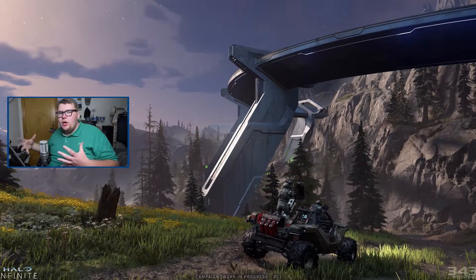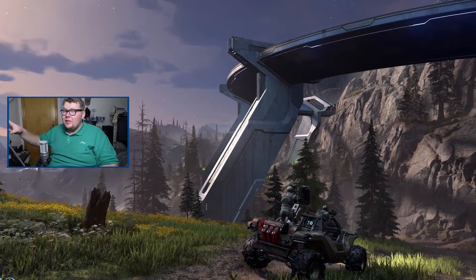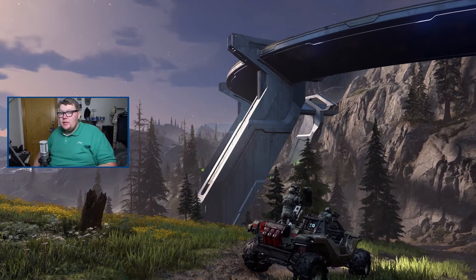We also see another screenshot of the warthog in the marshlands — the grass, the rocks, the metallic structures — and the draw distance is incredible. One thing to bear in mind is that this is on PC, so don't take it for granted that this is what it's going to look like on your Xbox Series X, and certainly not on your Xbox One. It says at the bottom 'campaign work in progress PC,' so PC is where the game will look its absolute best.